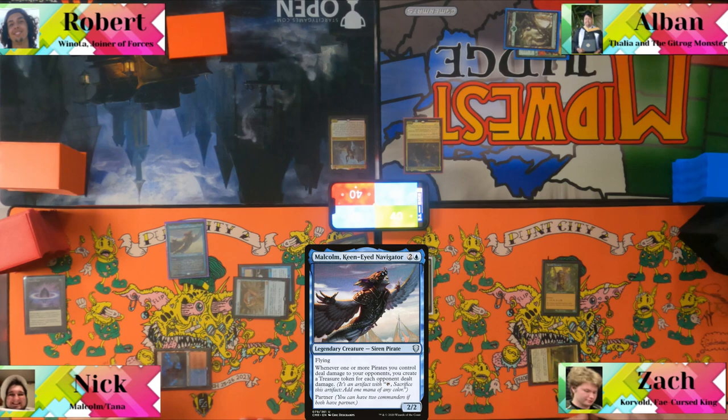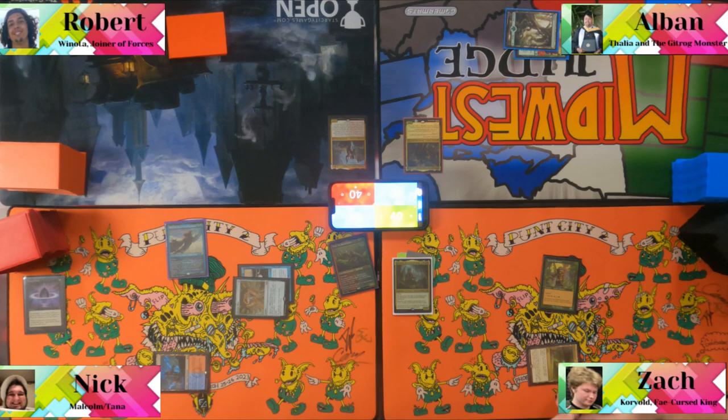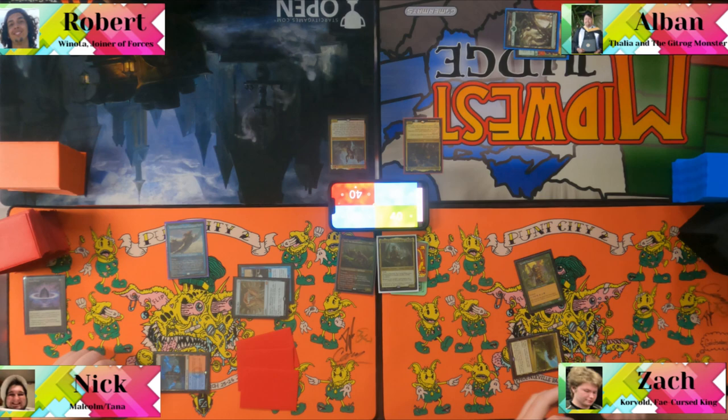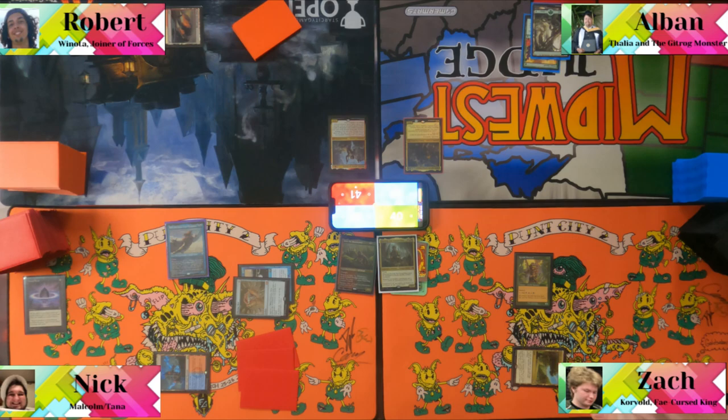The table jokes that they wanted Budget Winota so they could beat up on their own video. Rob plays Windscarf Krag and gains one, then passes. Albin plays Bountiful Promenade into Arcane Signet.